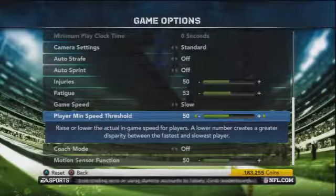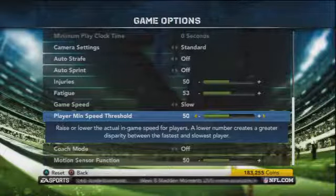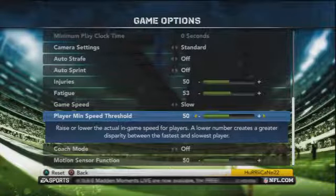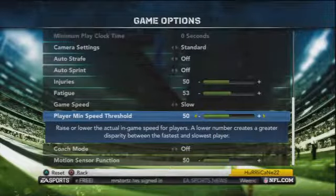Player minimum speed threshold is at 50 because if you go lower and give guys like Deshaun Jackson and Devin Hester even more of an advantage, you're going to see them be the best receivers in the NFL, and Brandon Marshall and Larry Fitzgerald are going to be average.